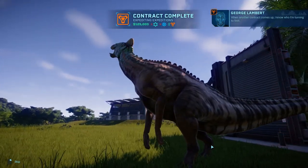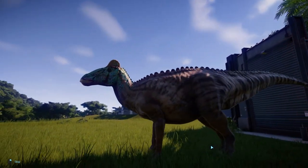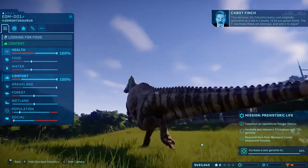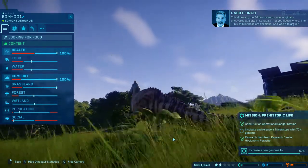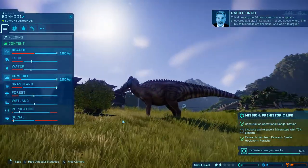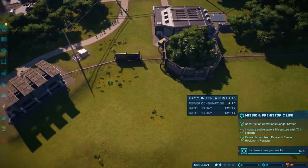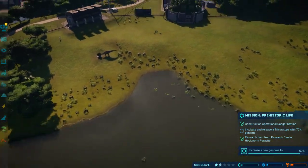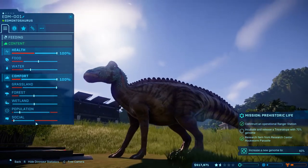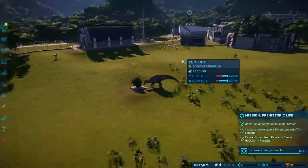When another contract comes up, I'm turning to you first. This dinosaur, the Edmontosaurus, was originally uncovered at a site in Canada. I'll let you guess where. The T-Rex thinks these are delicious - and who's to argue? Let me just check its stats. Social's okay, probably could use another one or two, but right now we're probably fine. Everything else looks good.